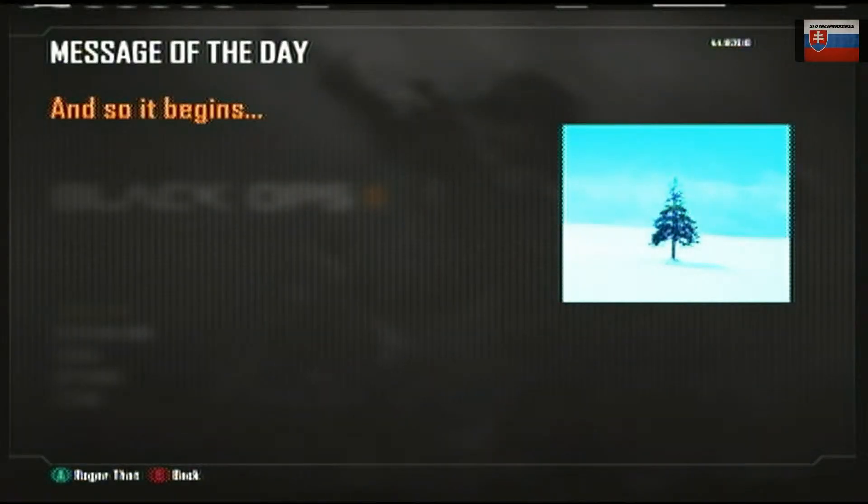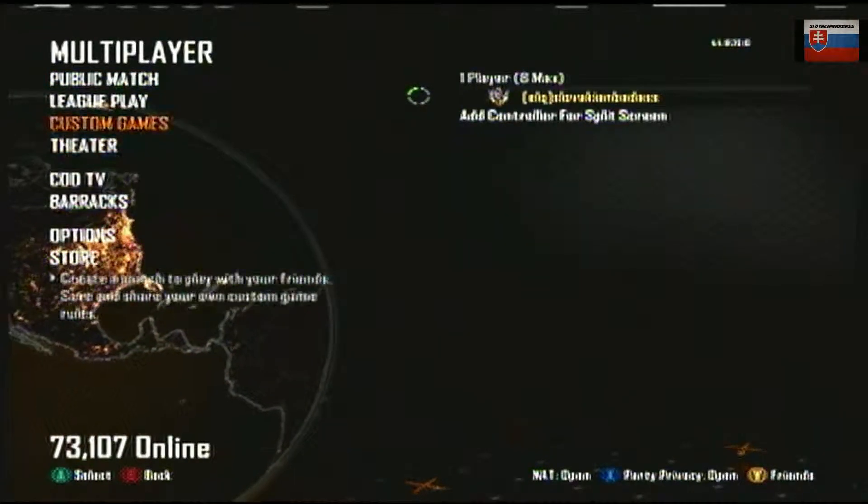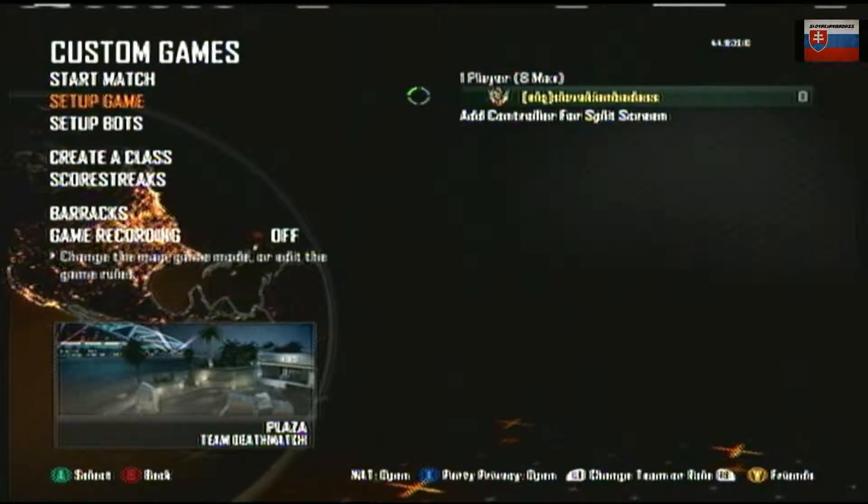What's up guys, Lucky Badasses here and I'm gonna show you Black Ops 3 confirmed. Now there have been a lot of Snapchats and stuff — even in Black Ops 2 when you go on multiplayer it pops up a message of the day saying 'and so it begins.' In this picture, if you change the contrast or look really hard at the top of the tree, you can see some symbol. People think it's supposed to be one of the teams — the good guys or bad guys — but no one knows yet.